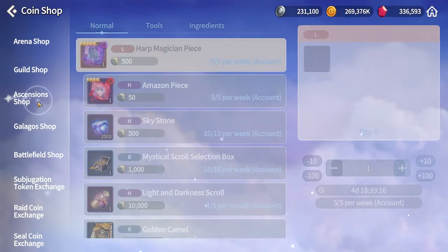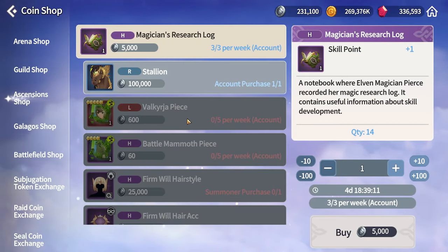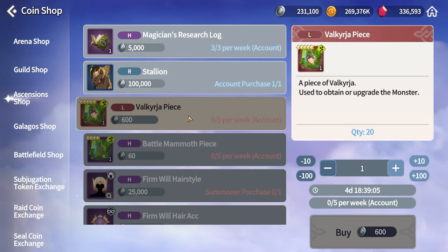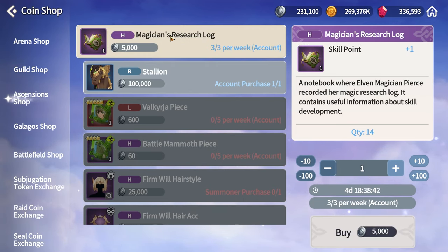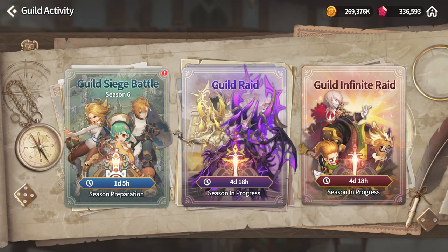In the Ascension Shop you'll usually have an overflow of Trial of Ascension tokens, so spend them on purchasing the Valkyria pieces — the cost for these five-star pieces is insanely low, so buy these as a priority. Also grab Battle Mount pieces if you want to collect four-star pieces. The Magician Resource Log pieces are capped at three per week; if you're still struggling with skill-ups, purchase those too. Finally, don't forget that Monday is the first day of Siege Battle, so head there and do your Siege.